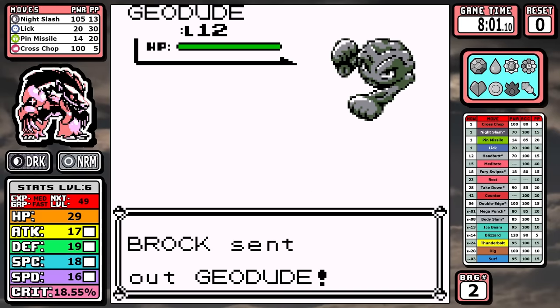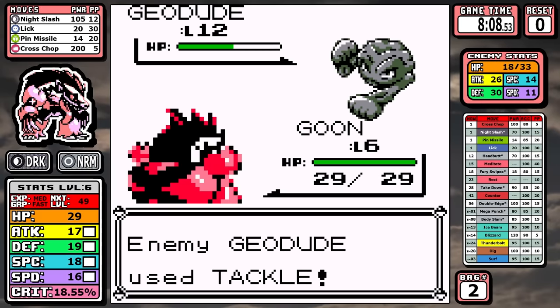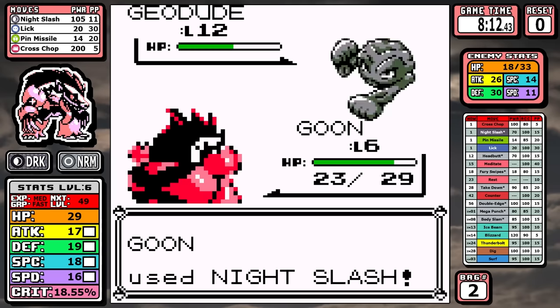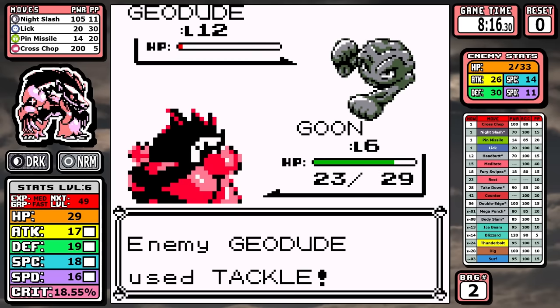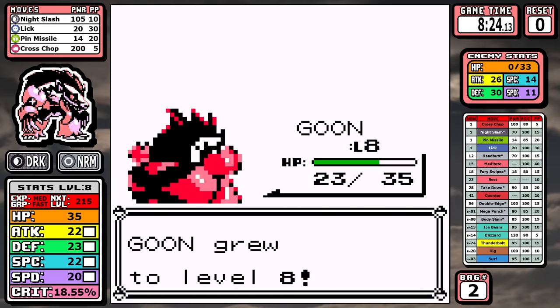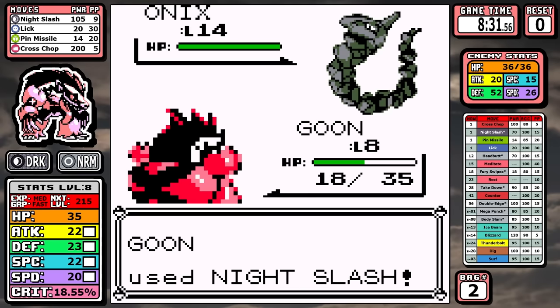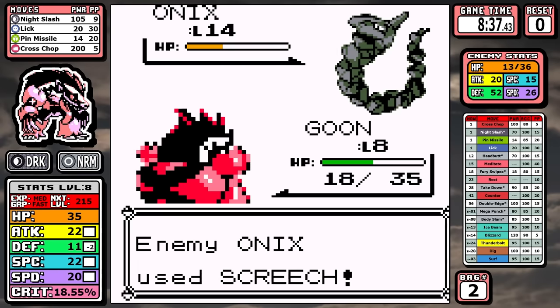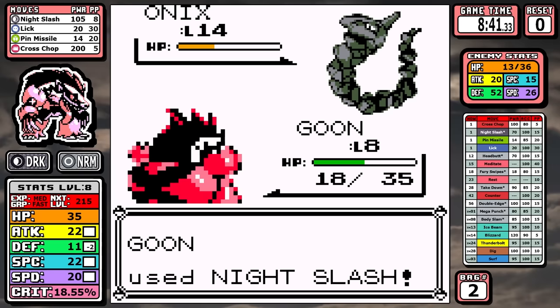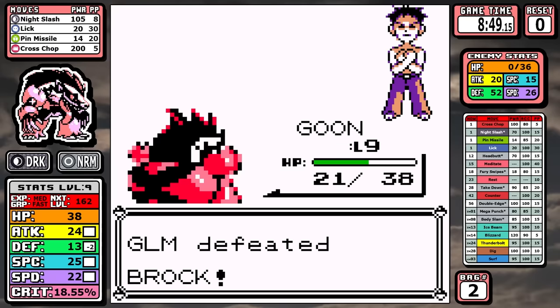With a super-effective guaranteed-crit move like Cross Chop in our toolbox you'd think that's the way to go, but not so fast. Brock's Pokemon have disgustingly high Defense with low Special, and since Dark-type moves are all special before the Gen 4 split, they do roughly the same damage — with the difference being Night Slash has a 20% higher chance to hit. So that's what you see here, and there are no hiccups; Obstagoon grabs the badge and we continue on our way.